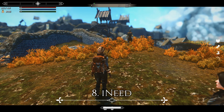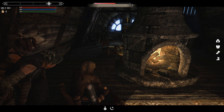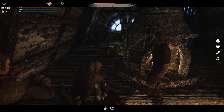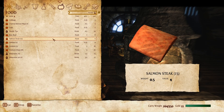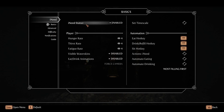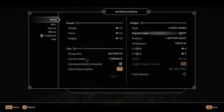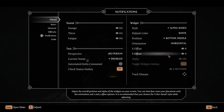At the bottom of the screen are widgets from iNeed by Ahsoku. It's a highly customizable survival mod that requires the player to eat, drink, and sleep. As these needs fail to be met, widgets appear on screen informing you which need to fulfill. For setup: go to Notifications after enabling it, set widget style to Alpha-based White, position to Bottom Middle. I also have Track Disease on, so if you contract something like rattles it'll show up as a little skull icon.